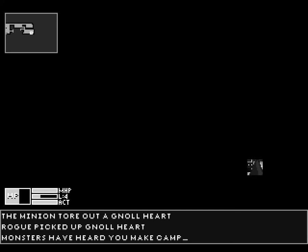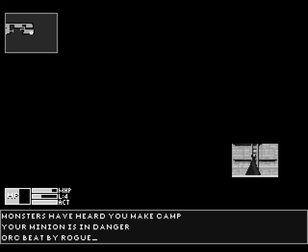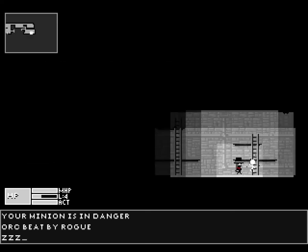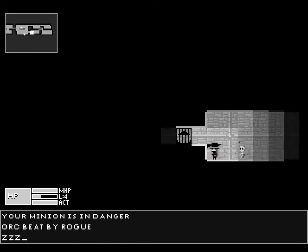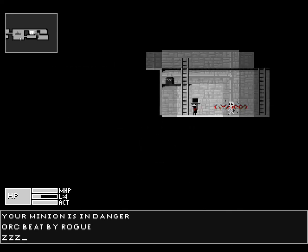Wait — does that mean the minion is the rogue's partner? Is the minion the wizard? Is the rogue the wife — or the partner of the minion? That's kind of genius.